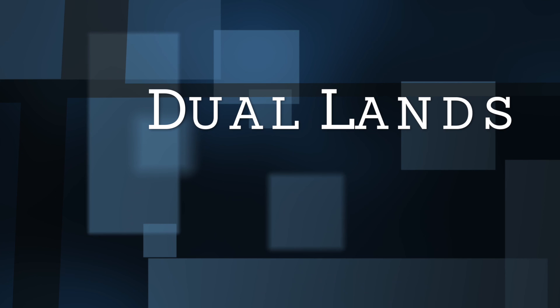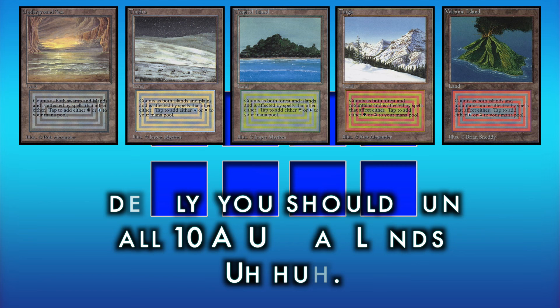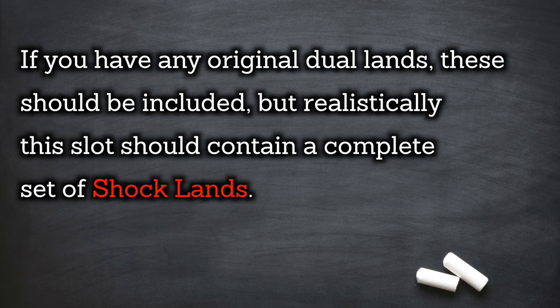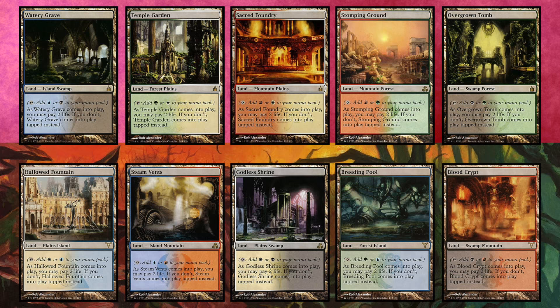Dual lands. Ideally, a five-color mana base would run all ten original duals and all ten fetchlands, but that is extremely expensive and not something I can recommend. Obviously, if you have any original dual lands these should be included, but what I will urge is that you pursue a complete set of shocklands. As of the filming of this video these are still fairly affordable, although prices are climbing rapidly.